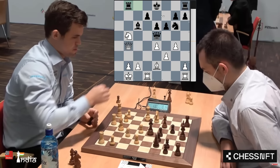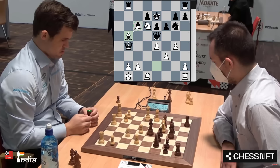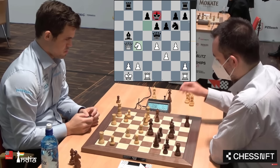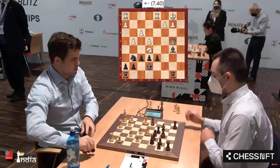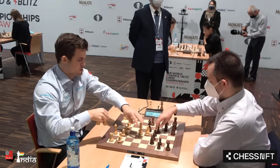Magnus plays knight d6 and Dimitros instantly plays king e7. Magnus has seen the next move: bishop b5. What a move! If you play rook takes, there is knight takes b5. And if you take with the bishop, the rook is no longer attacking the queen and there is a discovered check. He takes with the bishop, and now Magnus plays knight c4 check — he does it. With this check the queen is hanging and black is losing the game. Such quick calculation by Magnus. He has won the queen and his opponent resigns, with 56 seconds on the clock. Brilliant play by Magnus Carlsen.